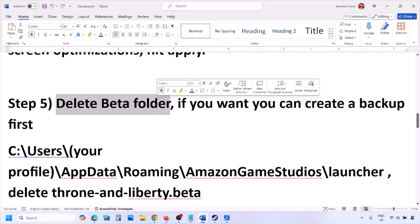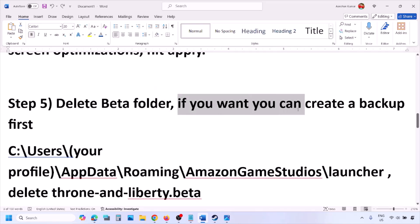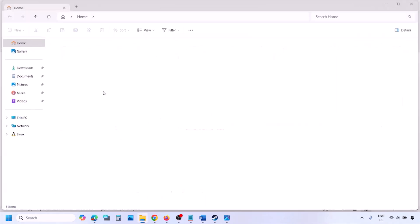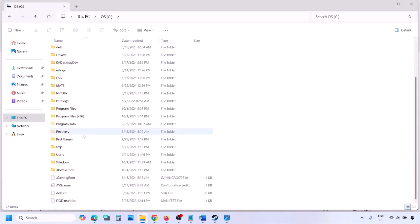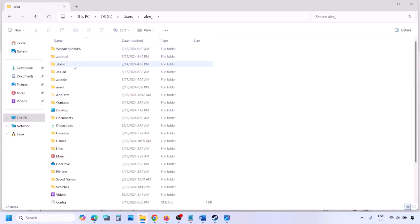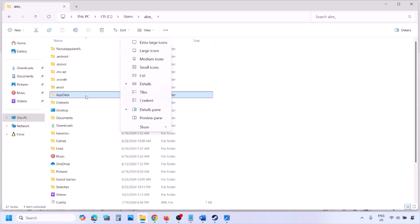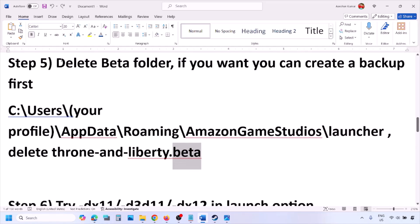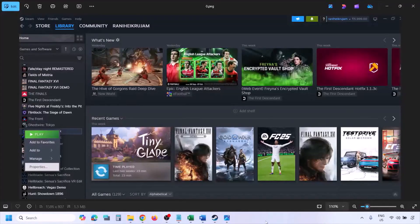The next step is to delete the beta folder. This has worked for many players. Create a backup of the beta folder first if you want, then delete it. Open File Explorer, go to This PC, open C drive, open the Users folder, open your username folder, open AppData (if you don't see it, click View > Show > Hidden Items). Then open the Roaming folder, open Amazon Game Studios, open the Launcher folder, and if you see the beta folder, delete it.